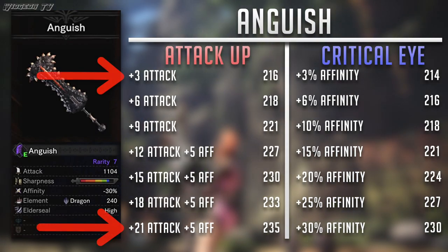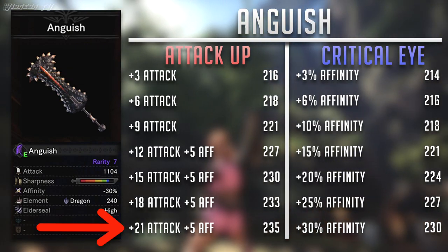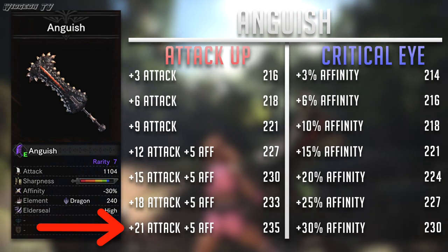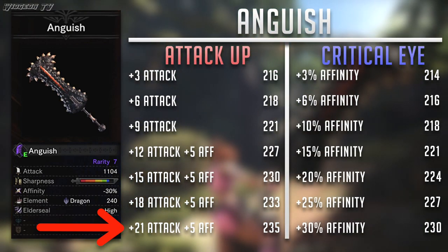So here's Anguish's chart. Looking at the first and last ranks again, the story is still the same. But this time at rank 7, it is only losing by 5 points. So theoretically, if there was a weapon that was powerful enough, Critical Eye would eventually do more damage than Attack Boost.